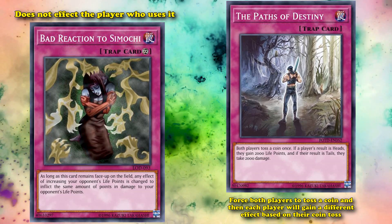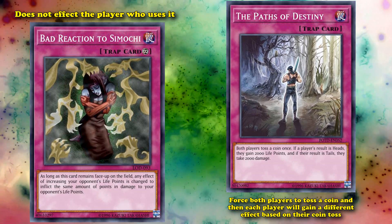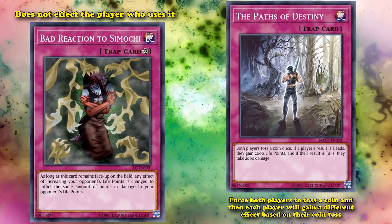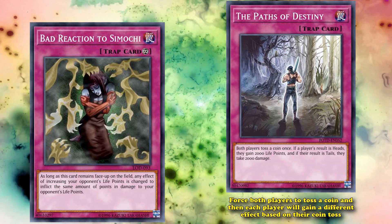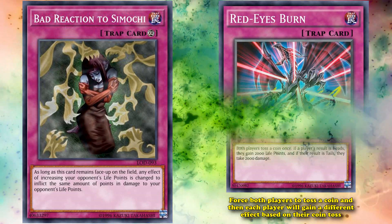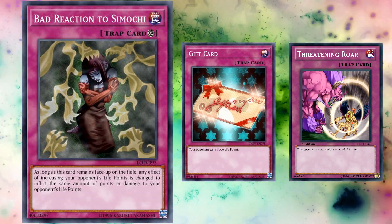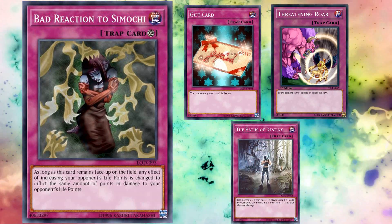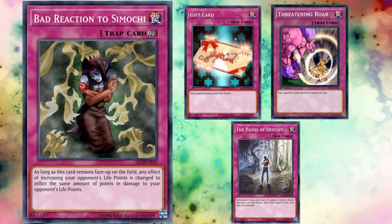While Paths of Destiny only inflicts 2,000 damage, a Bad Reaction to Simochi deck will play multiple copies, and there is the potential to activate three at the same time. If all three results are tails, you take 6,000 points of damage right there — though that's kind of an unlikely scenario. A Bad Reaction to Simochi deck can better set up a tie game than something like Red Eyes Burn, simply because the entire deck revolves around burn and stall. You can get your opponent low, let yourself get low, then use Paths of Destiny to maybe cause a tie — not the greatest, but a little bit better.